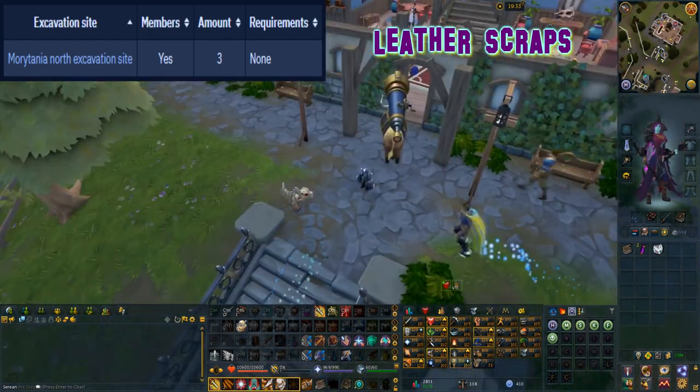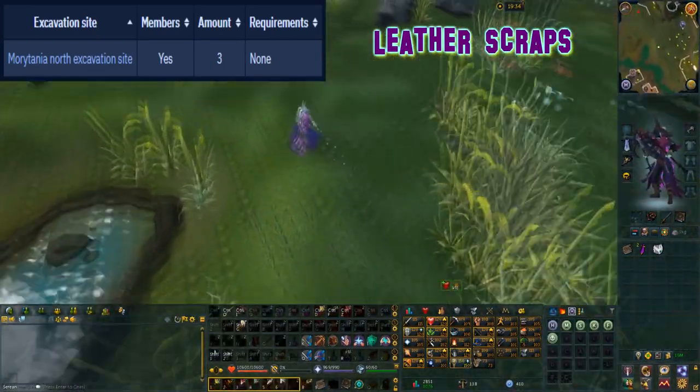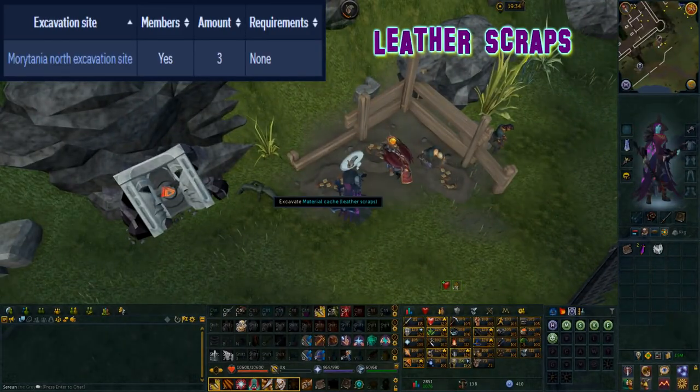This material can be excavated at level 29 arc and can be found at the mauritania north excavation site on the south wall of the slayer tower. There are three caches here.